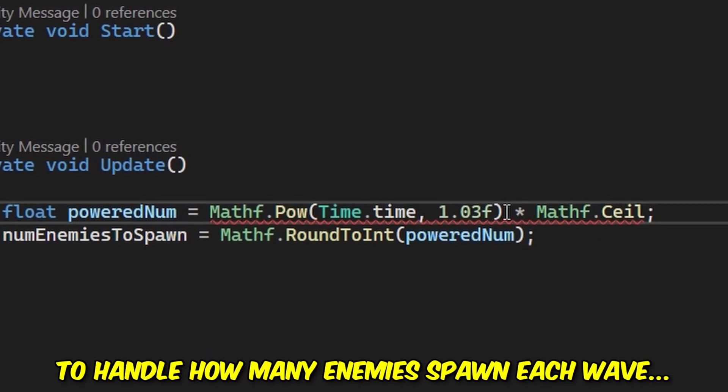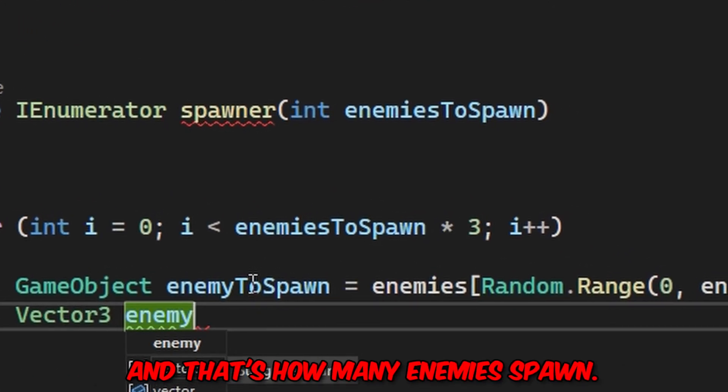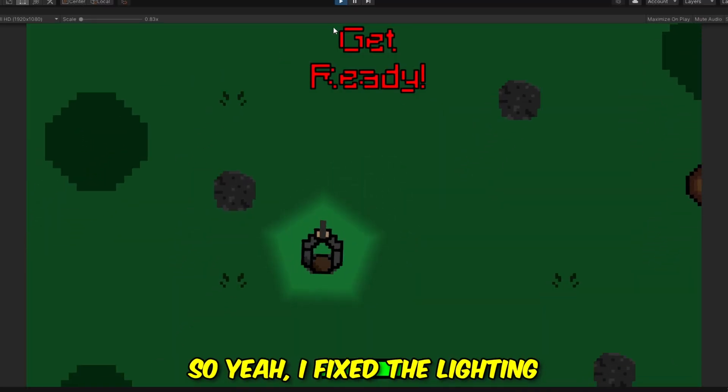Originally I thought of some overcomplicated way to handle how many enemies spawn each wave, but my brain started to hurt so I just went with multiplying the wave number by three, and that's how many enemies spawn. This is great and all, but the game actually looks terrible — I have to fix the lighting or something. So yeah, I fixed the lighting.